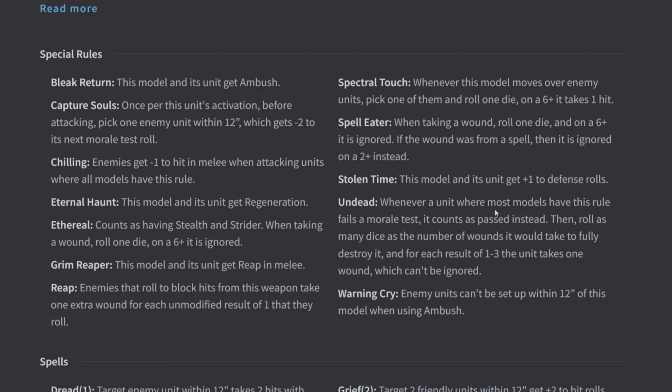Eternal Haunt gives this model and its unit Regeneration — a character ability that gives you a fourth save. If you stack all these on the same unit you have four saves: a 6+, 6+, 6+, and then a 5+. Someone on my Discord who's better at statistics ran the numbers and it turns out that's a 62% chance to save — you're pretty much looking at a 3+ save on all your models if you've stacked all these saves.